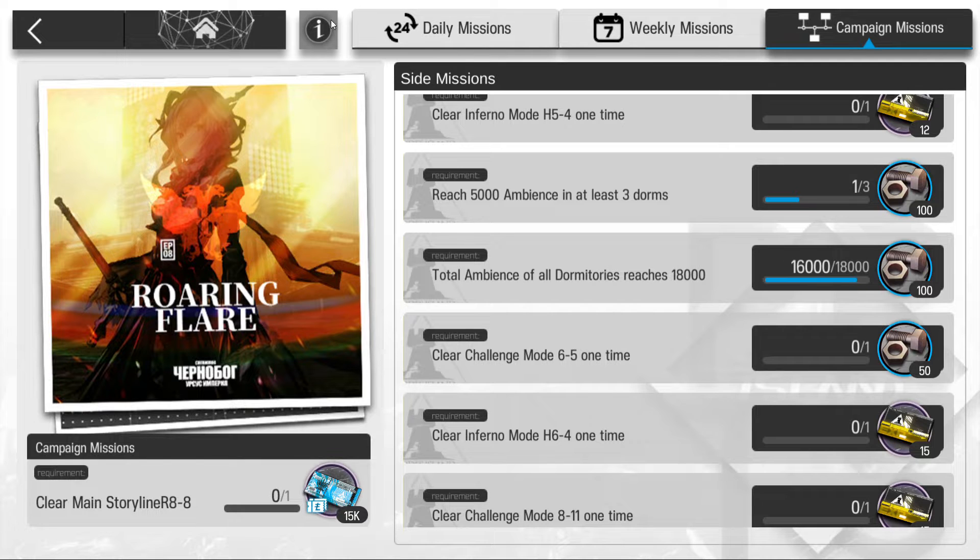For beginners, there's a special subset of missions. The first one - try to do it as quickly as you can because it gives you a character called Texas, and Texas is very good as a vanguard.